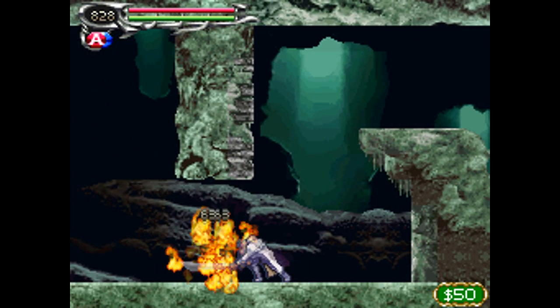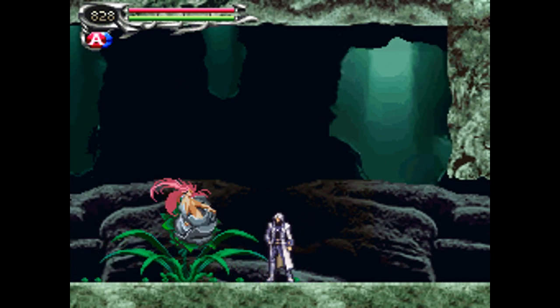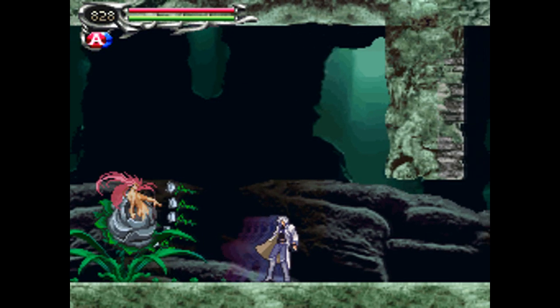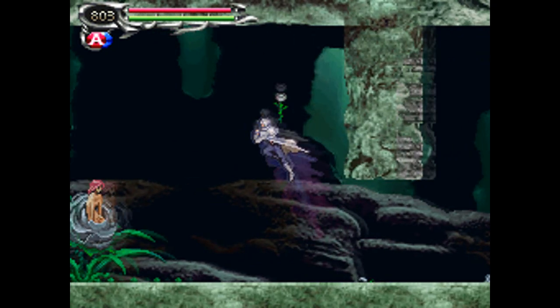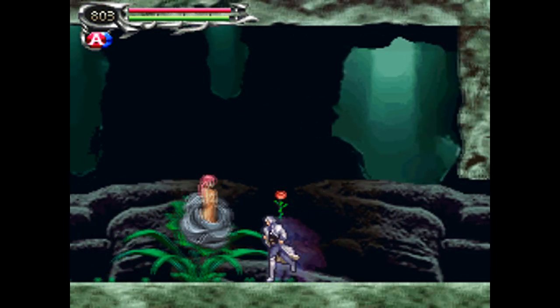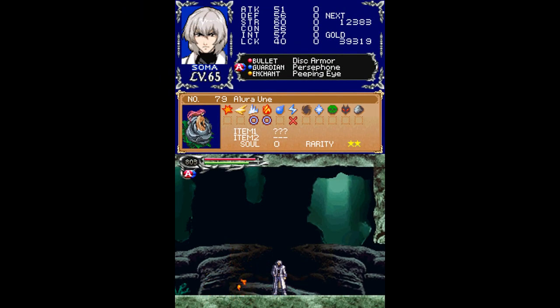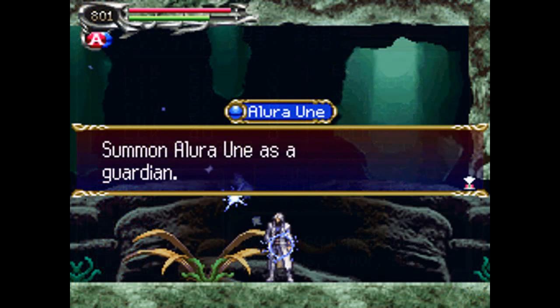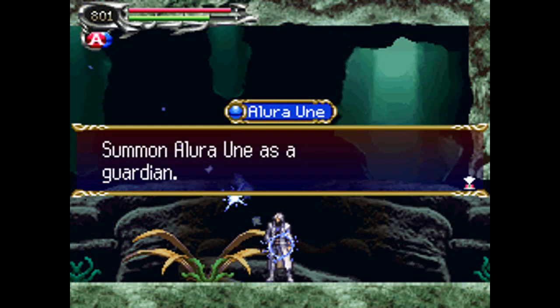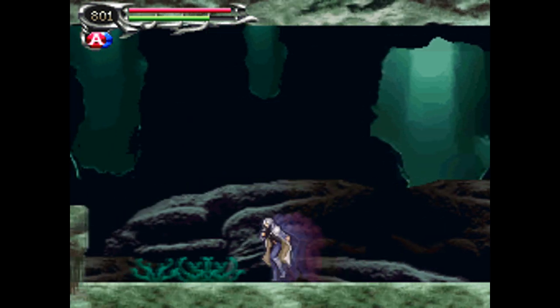Watch out for these Unes as you drop down here — it's easy to get caught by those. Over here we have a new enemy, the Allure Une, and she hit me with a rose. She's got a regular item drop and a semi-rare soul to collect, so I'll be back as soon as I've collected both. I've got the Allure Une's soul so far, which summons Allure Une as a guardian.